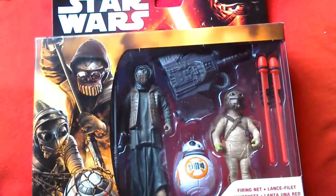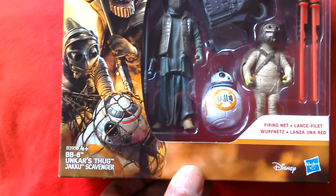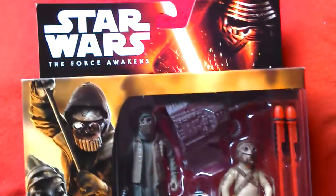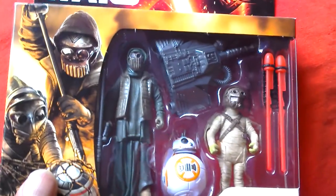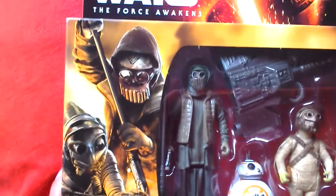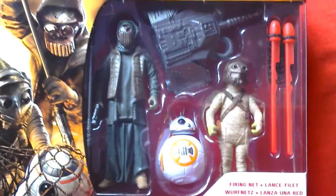Here we've got the three pack - it's BB-8, Unka's Thug, and Jakku Scavenger. It's about £15.99 in the UK, got this at Toys R Us. I think this is about the best three pack because it's all new characters from the new movie. Others are from Rebels and other stuff like that, so I think this is the best one.